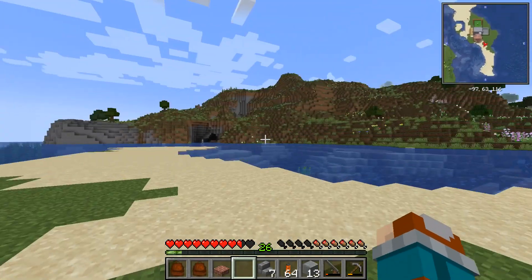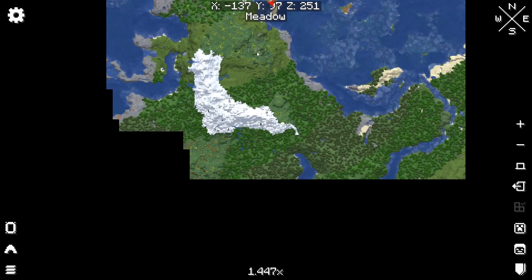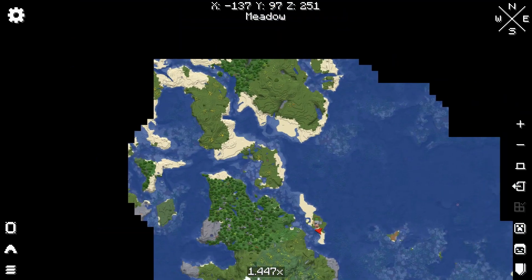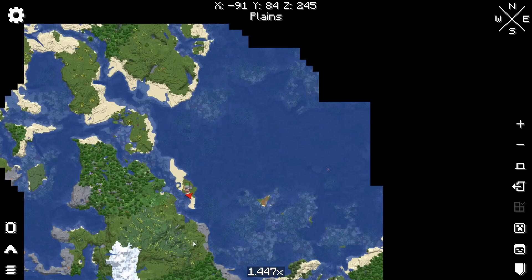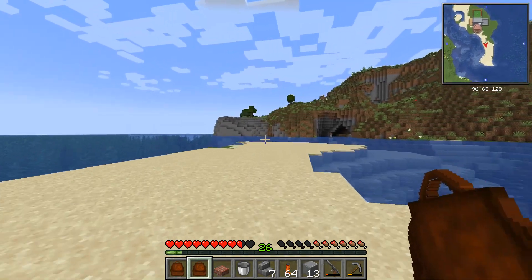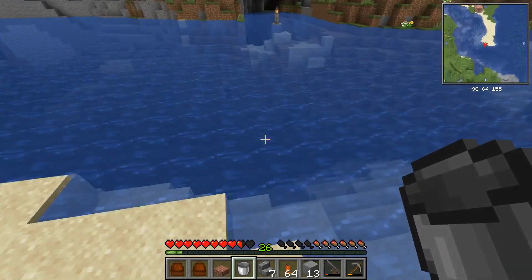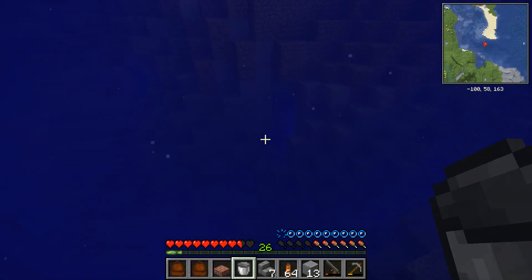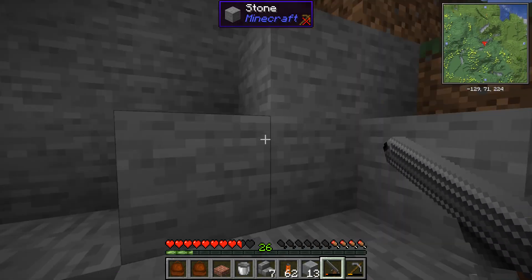Alright, so part two of this — I really want to go find some lava. Let's look at our map first, see if we can find any. Right off the bat, I'm not seeing any orange glowing spots, so that leads us to go look into caves. Hopefully we can find some dripstone and lava. The goal is to make a nether portal, if you haven't realized that yet.